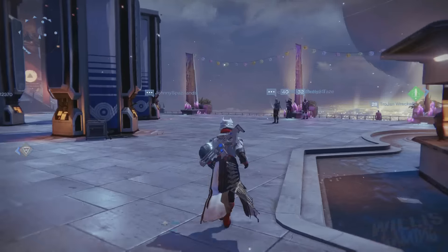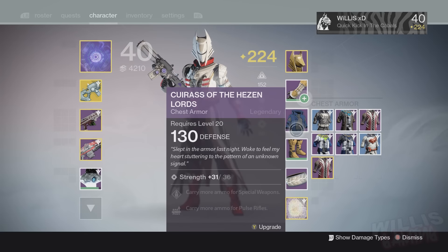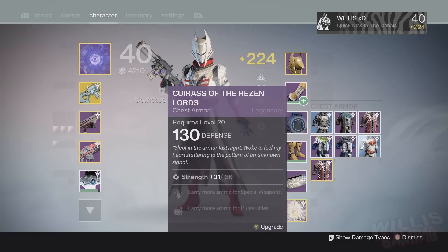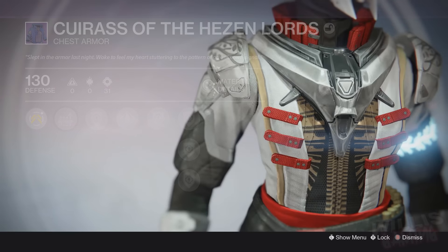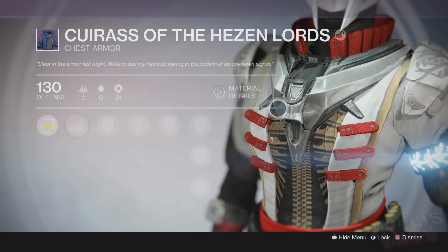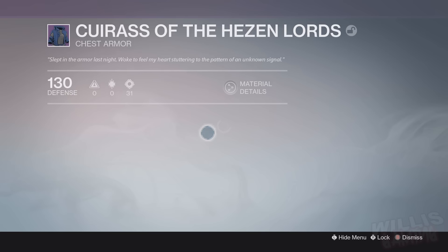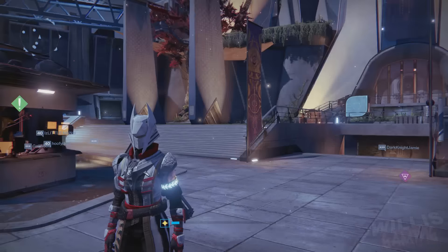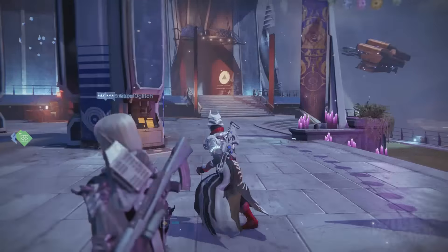Another example — say you have the new raid chest piece from the King's Fall raid for the Warlock and you don't like the look of it, because honestly it looks terrible in my opinion. And you want to get the old raid chest piece from the Vault of Glass, the Hezen Lord chest piece — this is my favorite chest piece, it just looks so badass. You want to keep the stats from the new raid chest piece but make it look like that. You can just merge it and there you go — same stats, same light level, and it looks awesome.